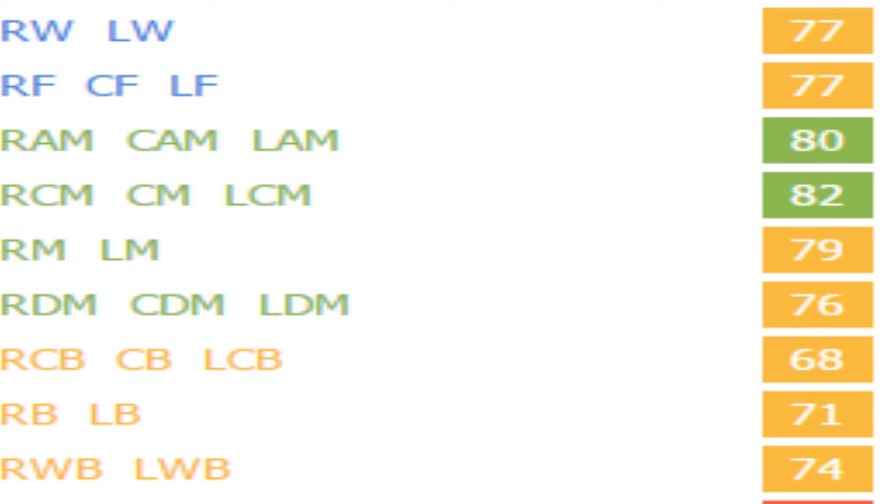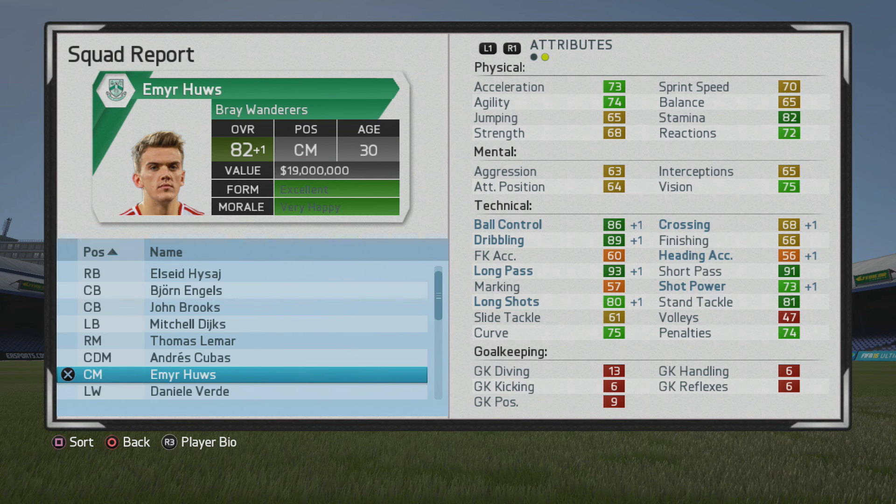No specialties but I didn't mind that at all. He rates at 77 as a winger, 77 as a center forward, 80 as a CAM, 82 as a center mid, 79 as a right mid and left mid, 76 as a CDM, and even 74 as a wing back. He probably could have had a specialty if his vision went up more, but I would absolutely take gigantic passing growth or vision growth any day, because in my opinion the general passing has a bigger effect on the player from game to game.